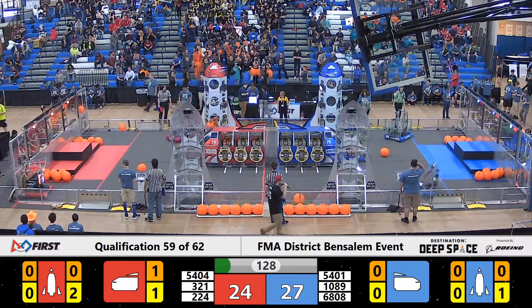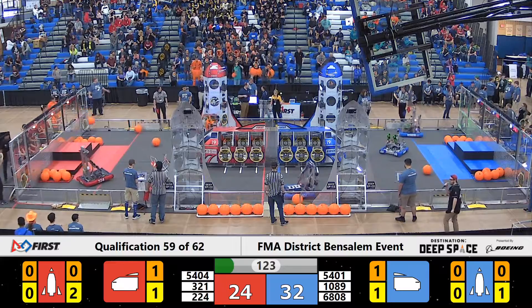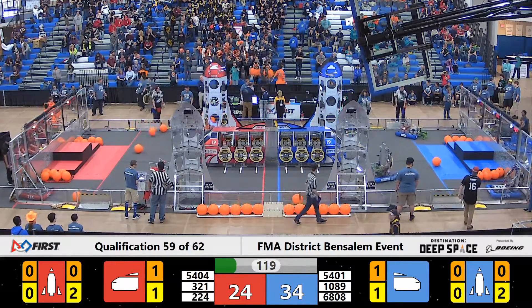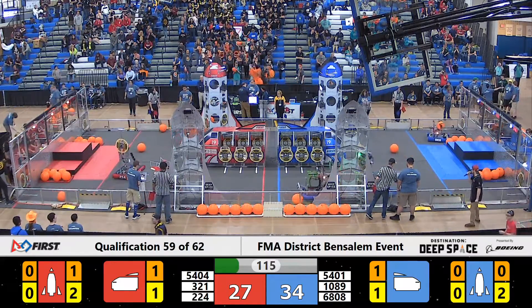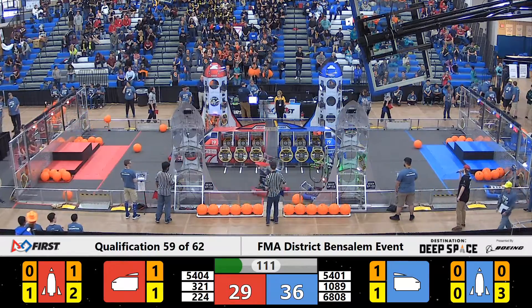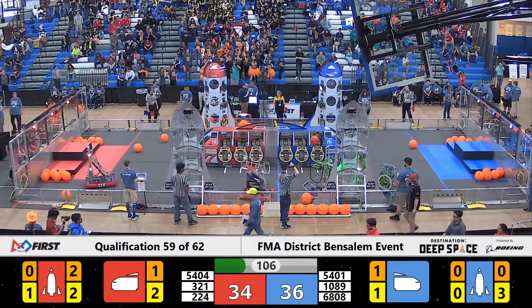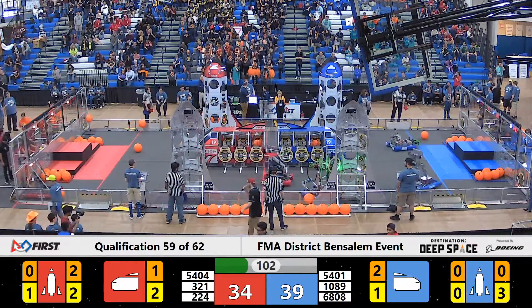We're going to head down towards our Blue Alliance side of the field. You're going to see Team 5401, your host team, the Fightin' Robotic Owls, flying across the field, grabbing hash panels from that feeder station, making their way to the Blue Alliance rocket ship. Team 1089, Team Mercury, looking to join them, looking to complete that second level of the Blue Alliance rocket ship. It's Team 6808, that's William Tennant Robotics, using that system to shoot that cargo into the cargo ship.